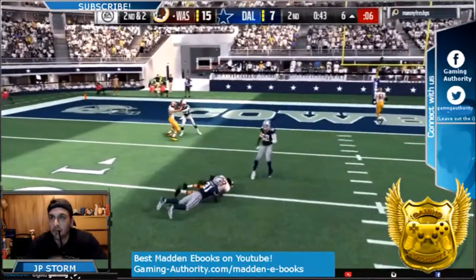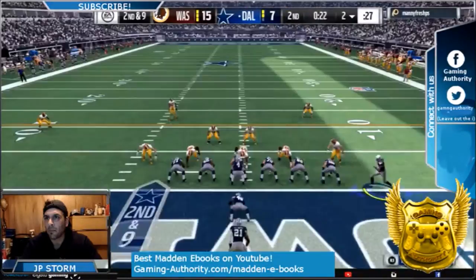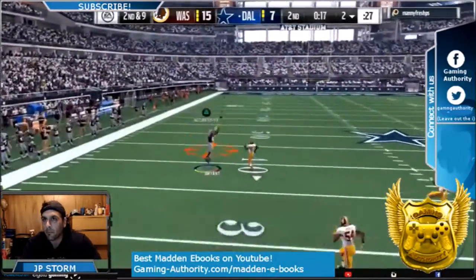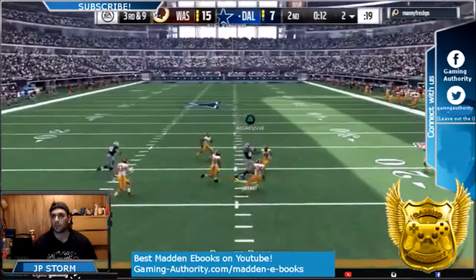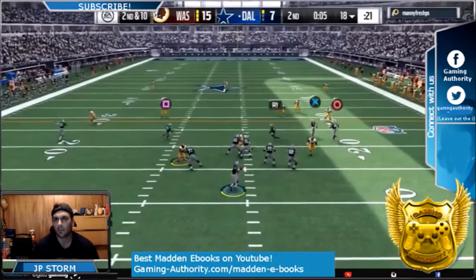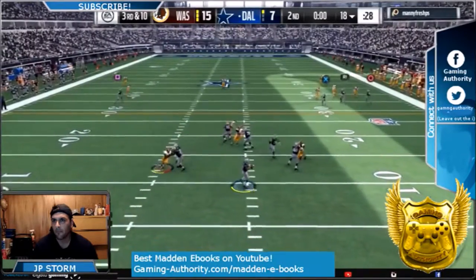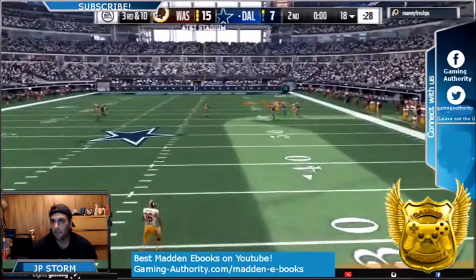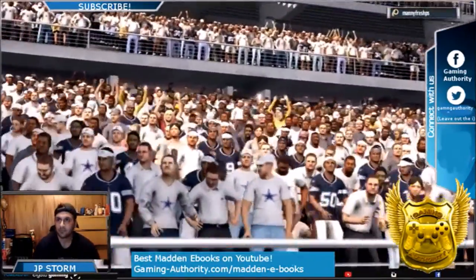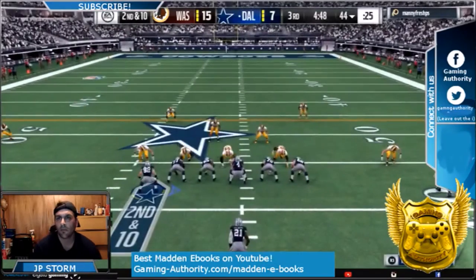So he gets two bombs to Deshaun Jackson. Look at this defense — this is all that glitchy blitz defense, and this is how good it is against the pass. It's even better against the pass than it is blitzing. We try to bomb it to Dez like he's doing to us, but Dez drops it again on second and ten, and drops it again on third and ten. We're not as lucky as he was with Deshaun Jackson. That takes us to the half and it's 15-7.